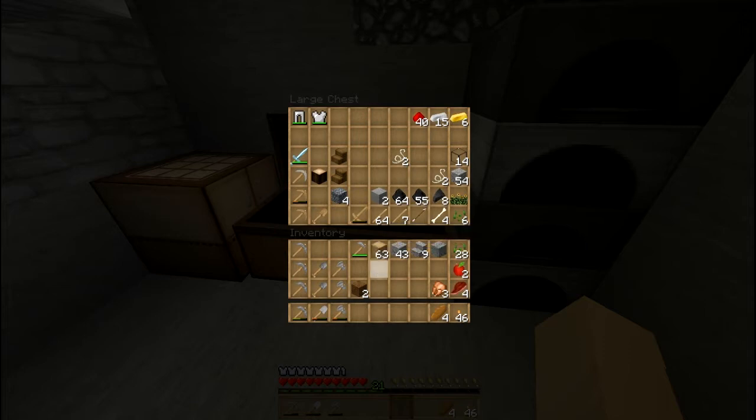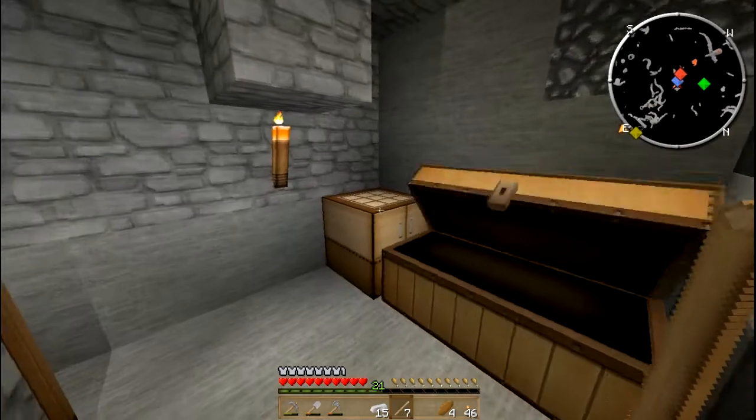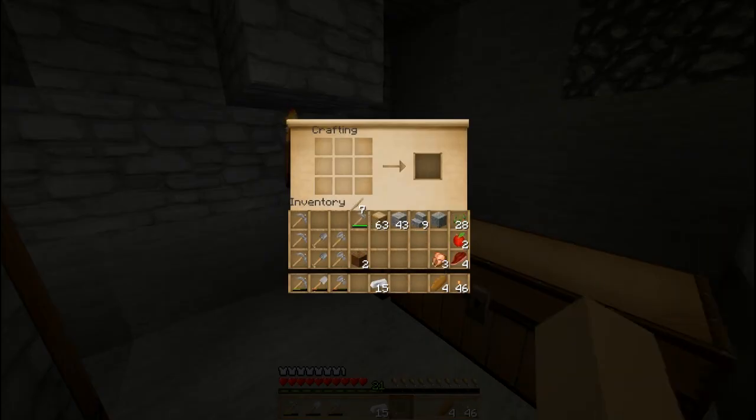Okay, we got some extra things here — iron ingots, good. Sticks, let's see... oh yes, a bucket. We don't need sticks for buckets. I should probably make one more shovel though — let's do that. Just need stick and stick — whoops, my mouse is acting up again.